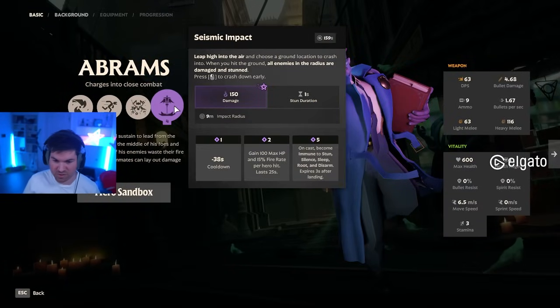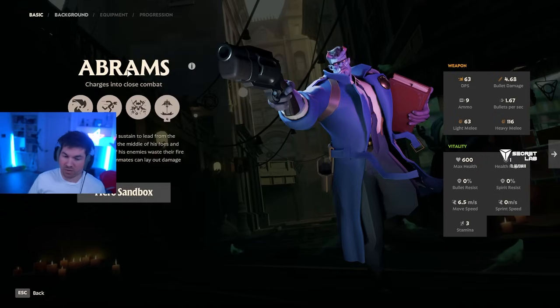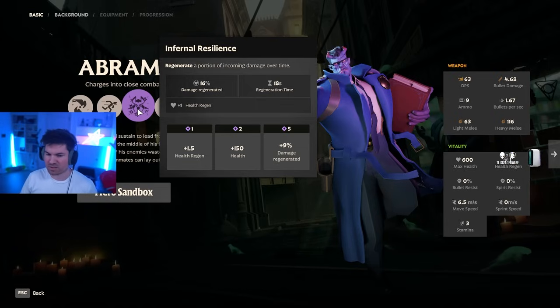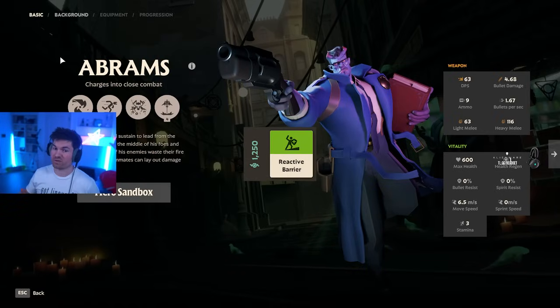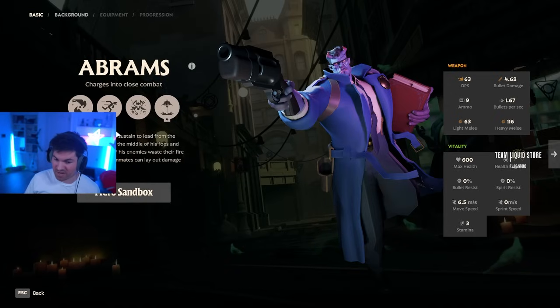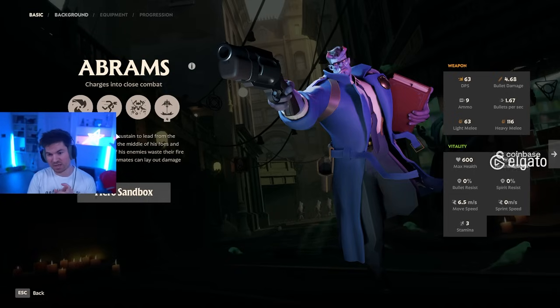Starting with Abrams: he has a lot of stuns in his toolkit — his ult stuns and his shoulder charge also stuns. Not only that, but he also has a lot of healing. His Infernal Resilience, when maxed up, regenerates 25% of his health over time, meaning that anti-heal items are extremely good. Because he can also pin you with shoulder charge and seismic impact, Reactive Barrier also increases in value. It's very common for Abrams to build melee items because he has so many gap-closing tools, which also means Reactive Barrier helps a lot. Against Abrams, it is mainly anti-heal and Reactive Barrier.